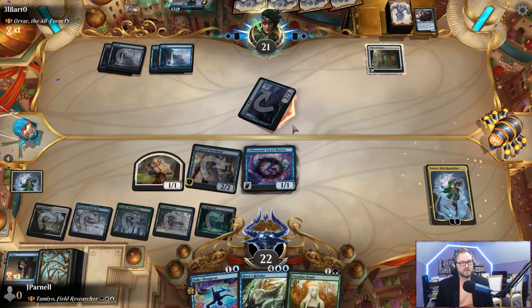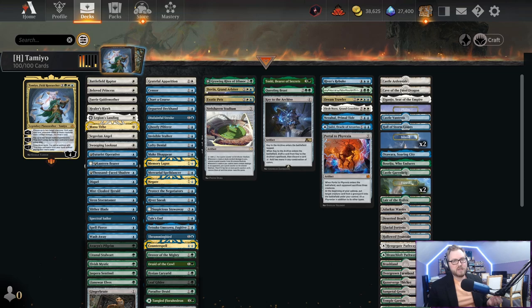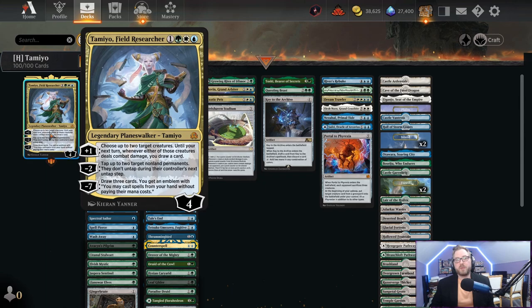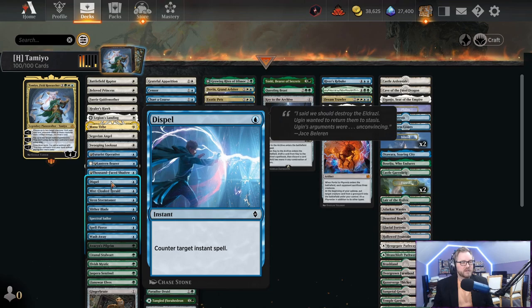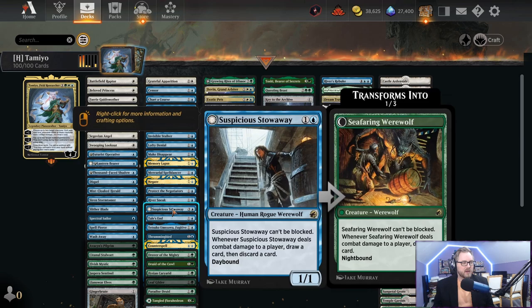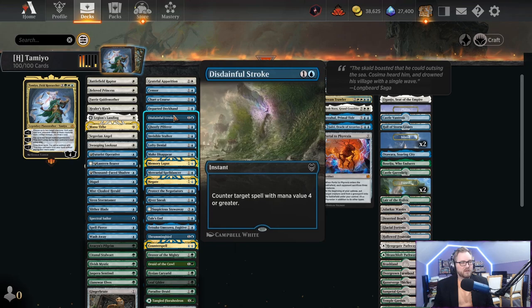What is up everyone, Justin Parnell back again with more Historic Brawl. We have a planeswalker that is the first of its kind: the very first Bant planeswalker, Tamio Field Researcher. Tamio really likes to play with a bunch of really small creatures, because its plus-one ability lets you choose up to two target creatures — until your next turn, whenever either of those creatures deals combat damage, you draw a card. Our curve is really, really low.